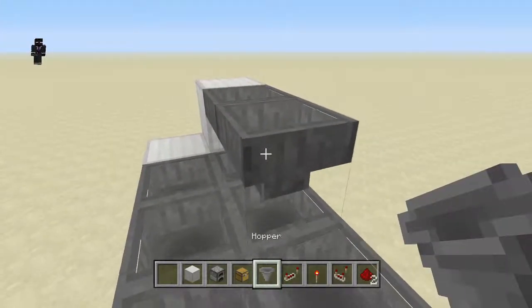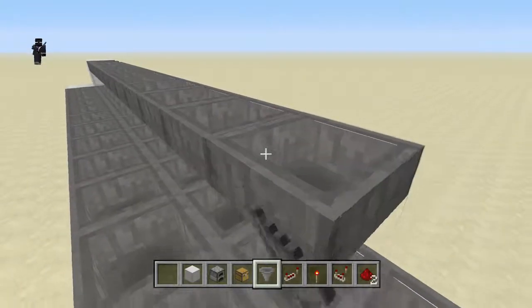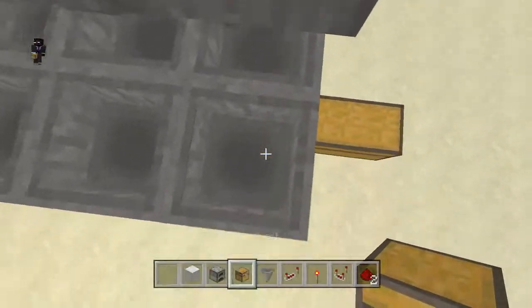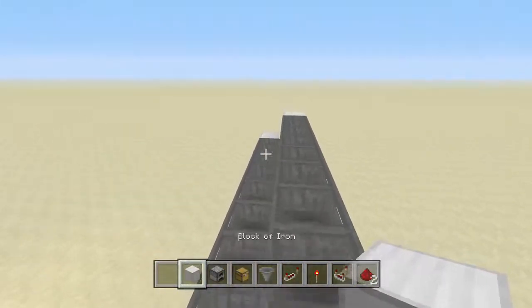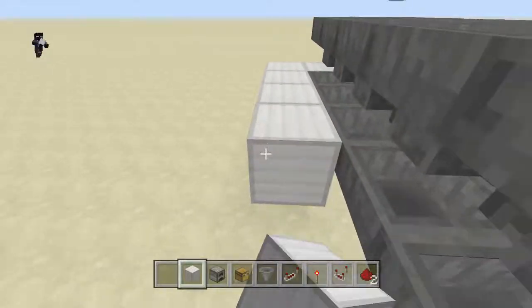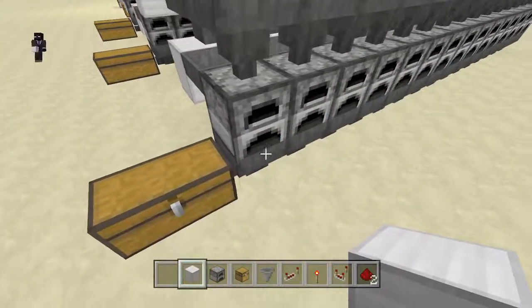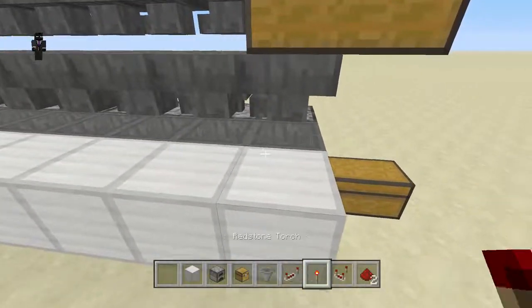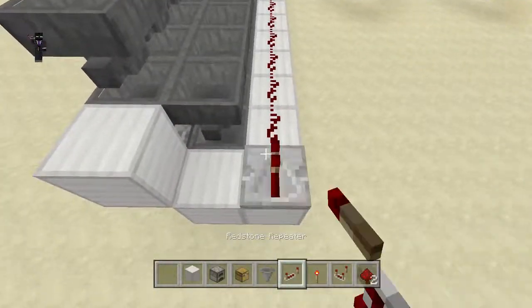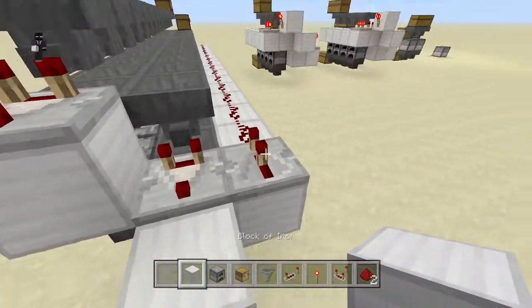We're going to keep going along 15 blocks and I'll show you how fast you can get these systems to run at full stretch. Just placing the chests here and again a chest there. This system you can keep doing over and over — it's really simple to recreate, just hopper, furnace, hopper. The line of redstone is making sure that whatever items you have, they get evenly spread throughout all the furnaces.